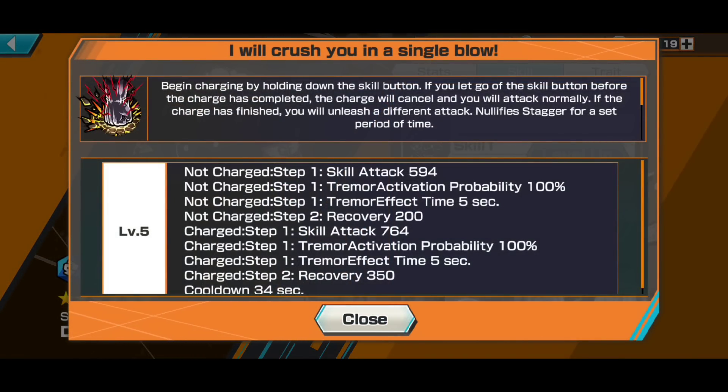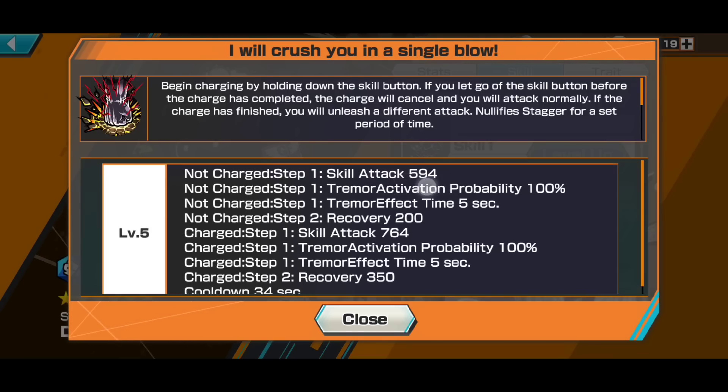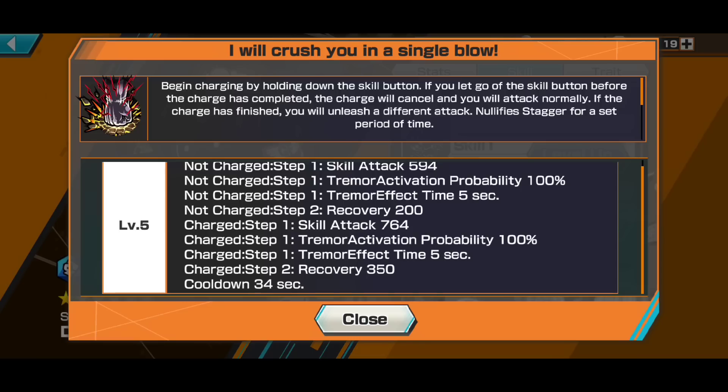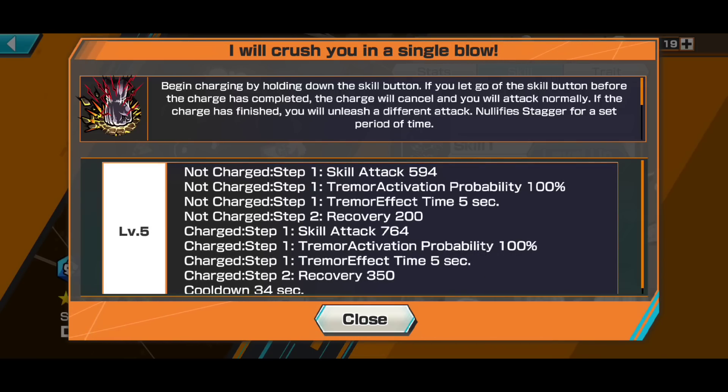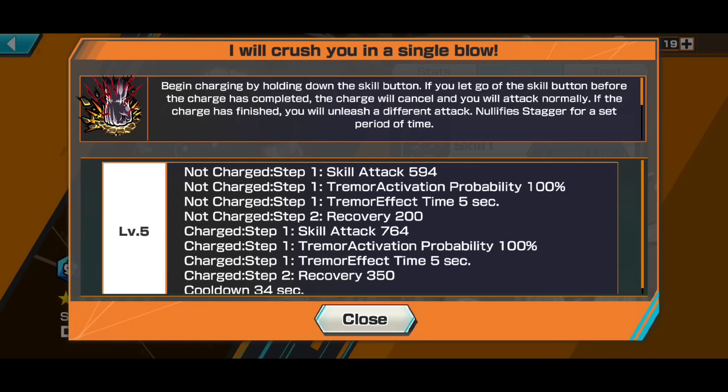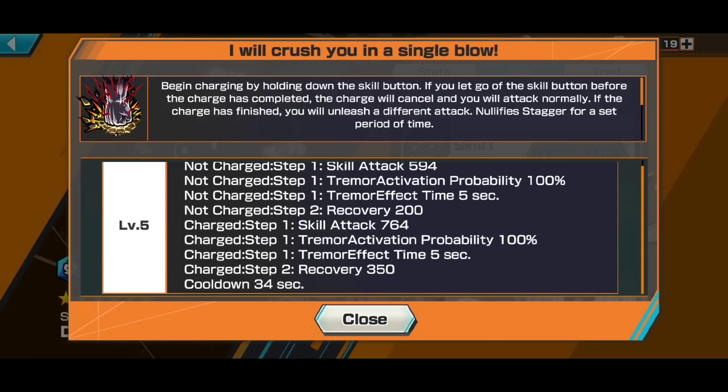Skill 2 is 'I Will Crush You in a Single Blow' — a charging move with two ways to use it. You can release it early for a mid-range blast where he punches the floor, which guarantees a tremor on your enemy and some HP recovery. If you fully charge it, it becomes a long-range area attack that guarantees tremor and gives much better HP recovery. This skill also buffs you, which ties into his traits.